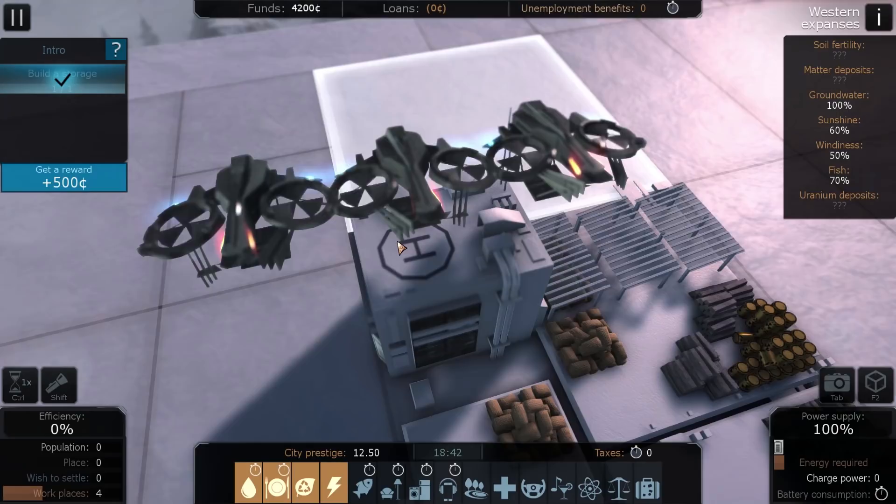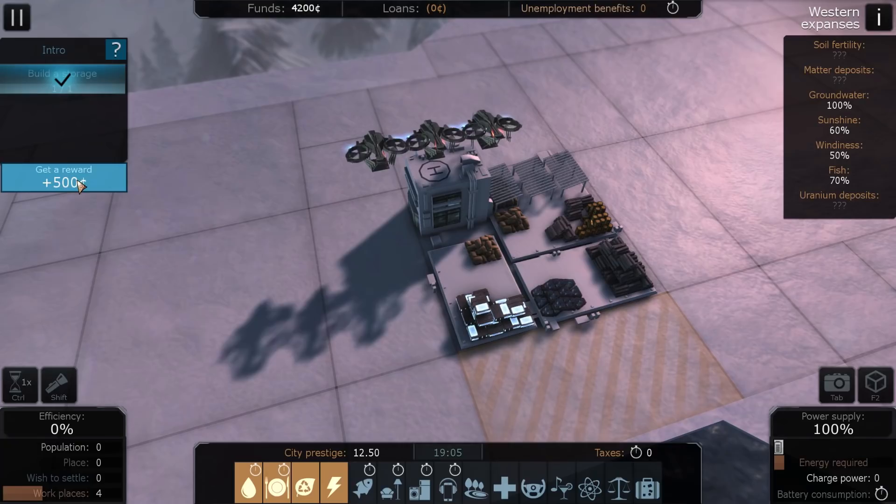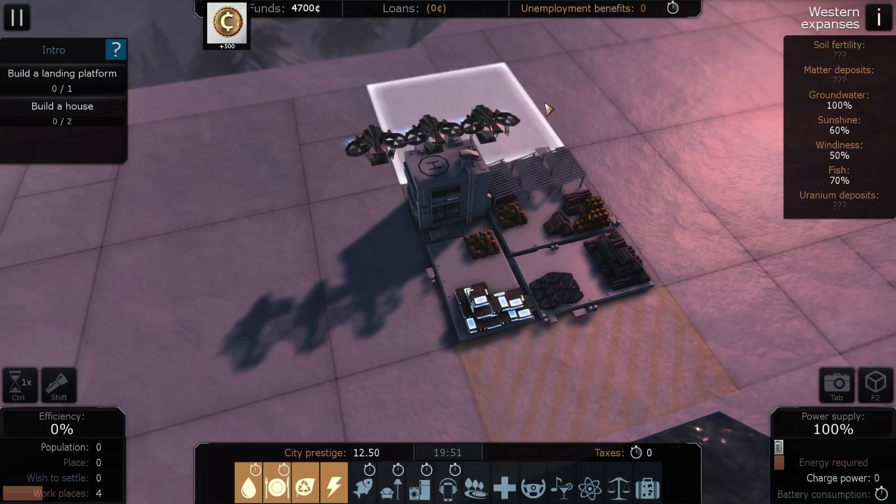We do have a tutorial going on, so we'll try to get through that as quick as we can. It might be that this first video is going through the tutorial. We get 500 crypto coins, and now we have to build a landing platform and a house.